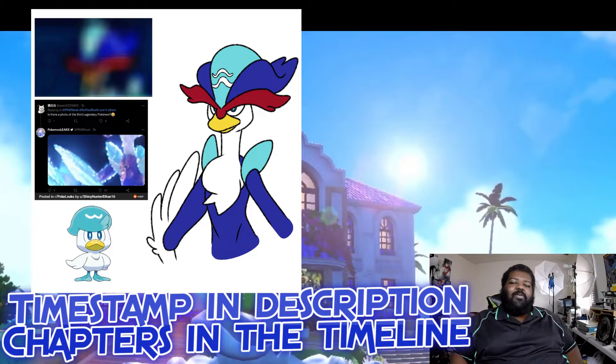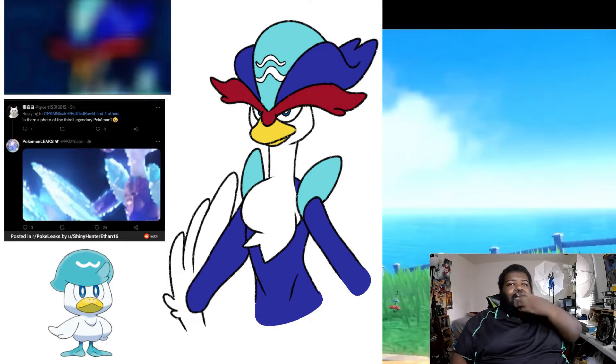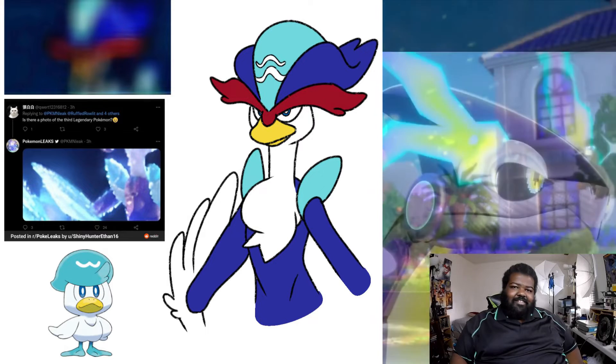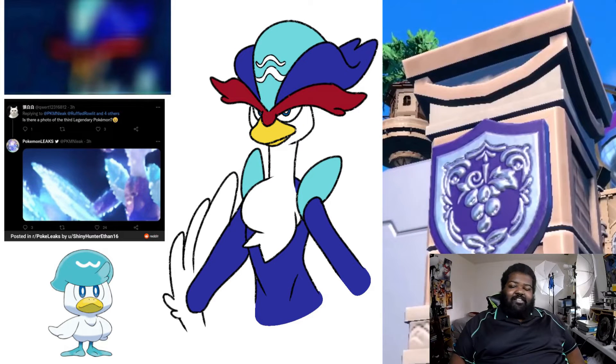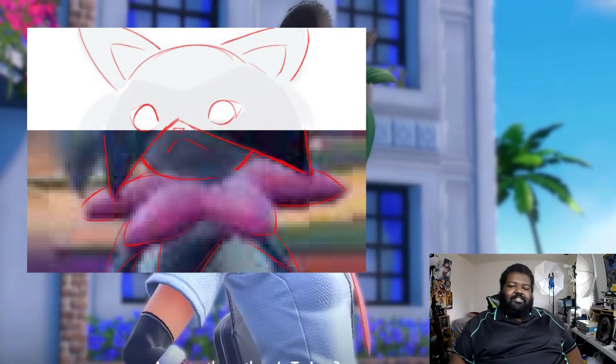First off, we have some artist renderings of what could be in the blurry images. This one is an artist rendering of Quaxley's final evolution, and I'll be honest, it looks pretty interesting. The eyebrows are a bit much but they could work — like the brim of a captain's hat and the top is like a pirate captain. The wings look kind of interesting; I kind of hope he still has hands, or maybe they'll do hand-wings. Especially if it's water-fighting type, it needs to have hands and arms so it can kick and punch and do all the things that fighting Pokémon do.